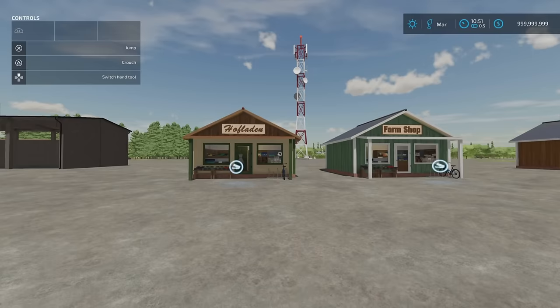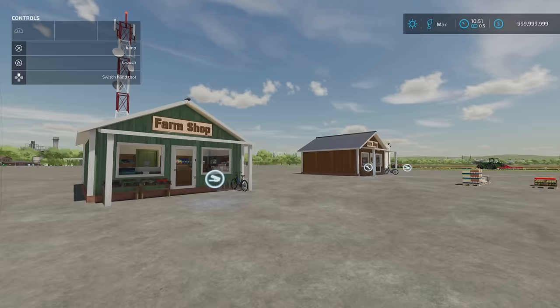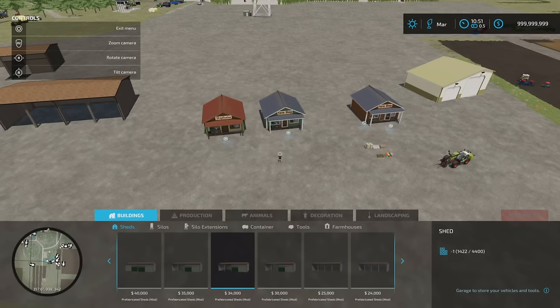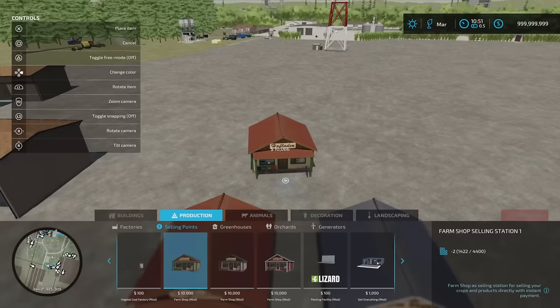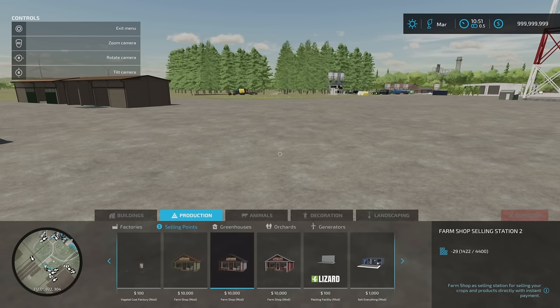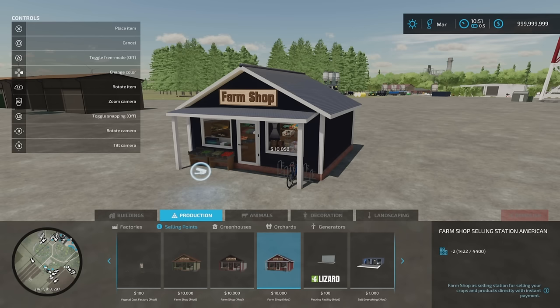35.23 megabytes download. The sell points on their own — there are three of them: two Hofladens and one farm shop. They're 29 slots, 29 slots, and 28 slots, at 10 grand each. Under build mode, go to production to find the first three. We have colour choices — this does the posts and pillars on one version, but the farm shop selling station American version changes the siding rather than the posts. I like the wooden effect one, that's really cool.